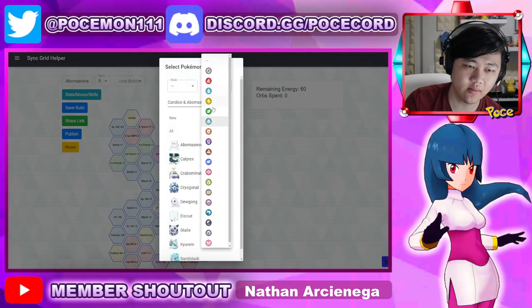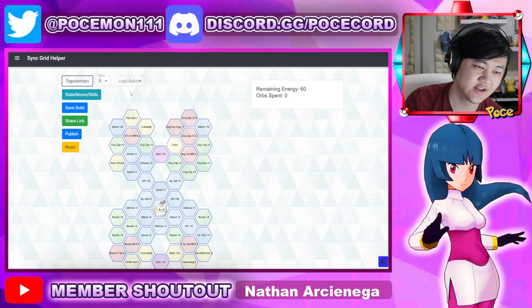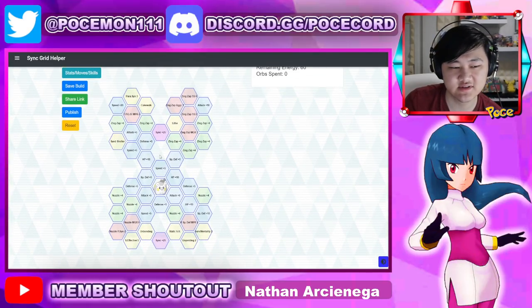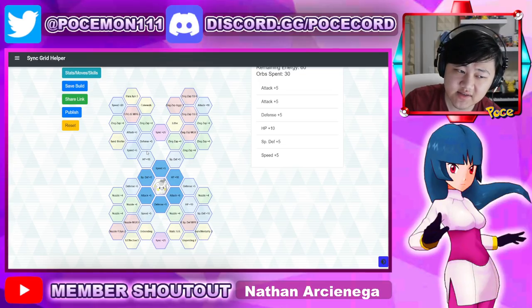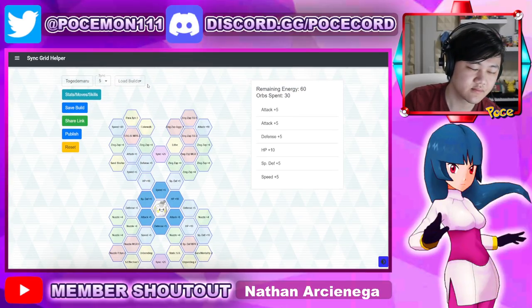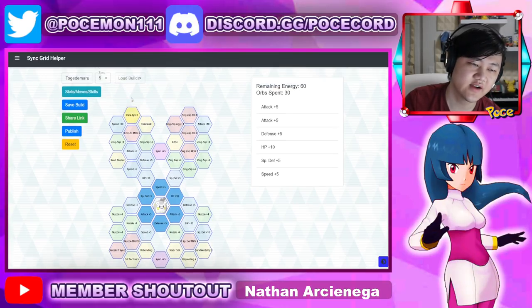Next, let's talk about Sophocles and Togedemaru. Sophocles and Togedemaru actually has a very, very good Sync Nuke — in fact, it should be the third highest electric Sync Nuke in the whole game, or something like that.